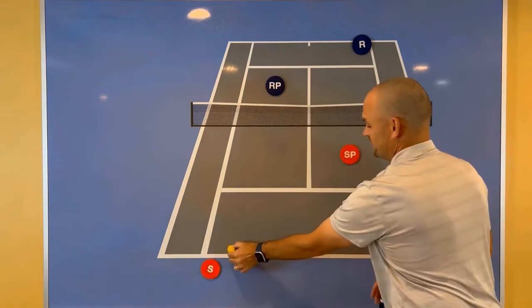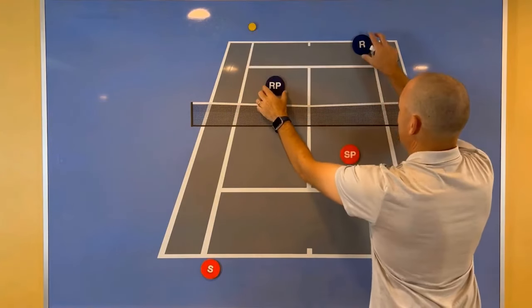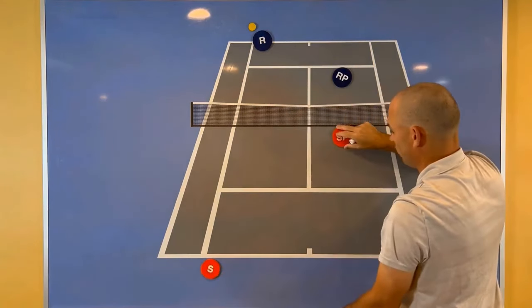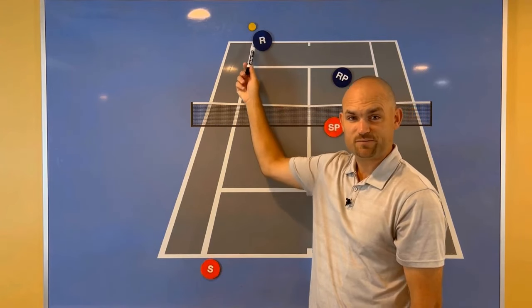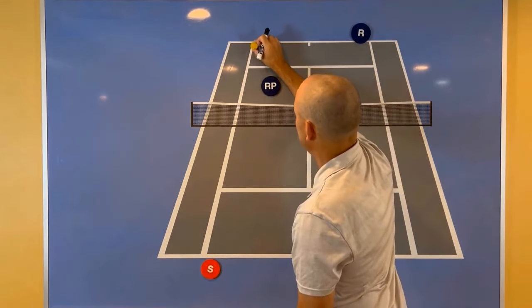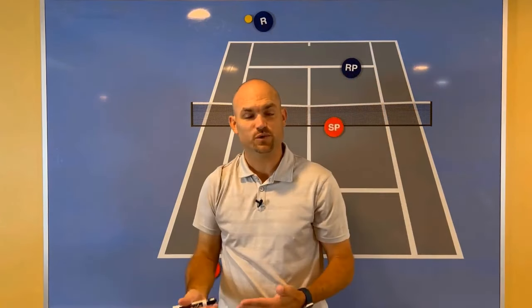Common double strategy mistake number four: you hit a lob over your opponent's head successfully and you don't go to the right spot. Let's say the baseliners are in a cross-court rally and you hit down the line, forcing this team to switch. One player might get really tight to the net while the lobber stays back. The reason this is a mistake is we have to think about what type of shot is going to be hit — remember, they're in a little bit of trouble. You just hit a lob back deep into the corner and this player is scrambling. What shot are they most likely going to hit? A lob.